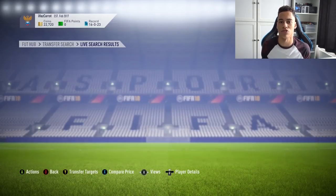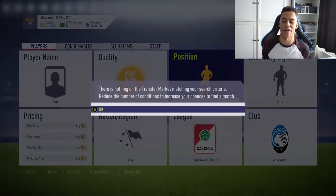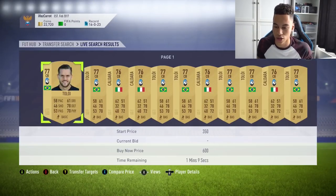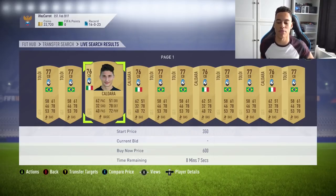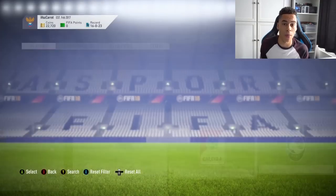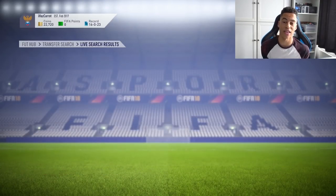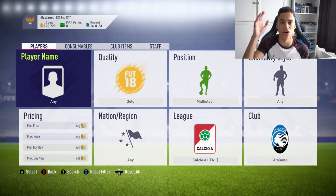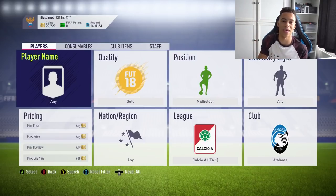We'd pick up our keeper for 600 coins. Next up, we'd go into defense — just search 'defender' and hit search. We'd pick up Caldara and De Leo in our center-back positions, then pick up a right back or a left back and a couple of midfielders. I would say the first club in each league goes up the most, but even the big teams in big leagues see price rises.